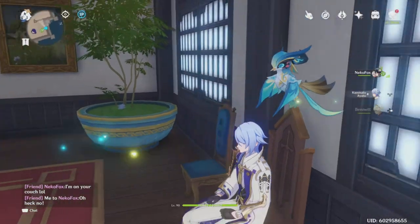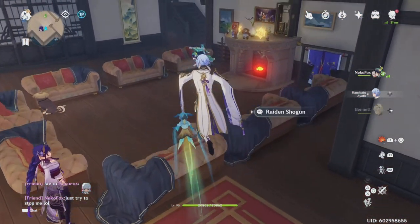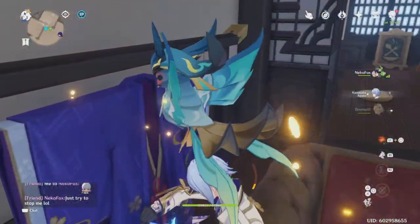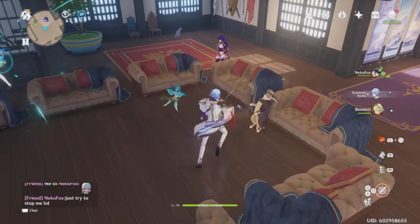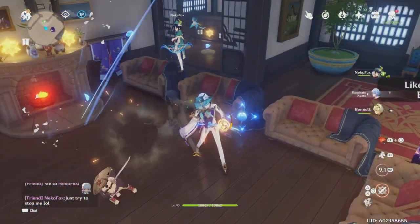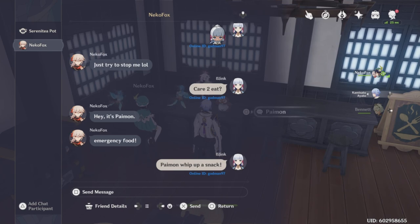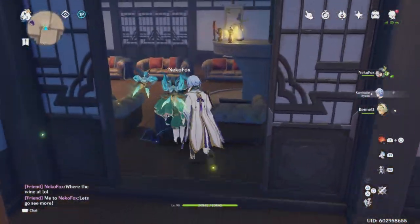Now we're just messing around, having a good time. They're on my couch and we're just having some fun. While this plays in the background, we talk about Genshin Impact and the 3.2 update. The 3.2 update is bringing some teapot optimization where it's going to allow us to replicate teapots. The replication system sounds kind of fun because it sounds like you can take a carbon copy of other people's teapots and make it your own. I'm not a hundred percent on it - the update just dropped yesterday or the day before.